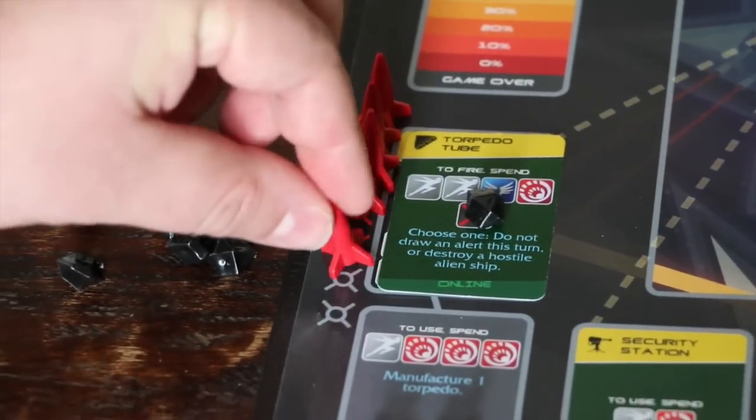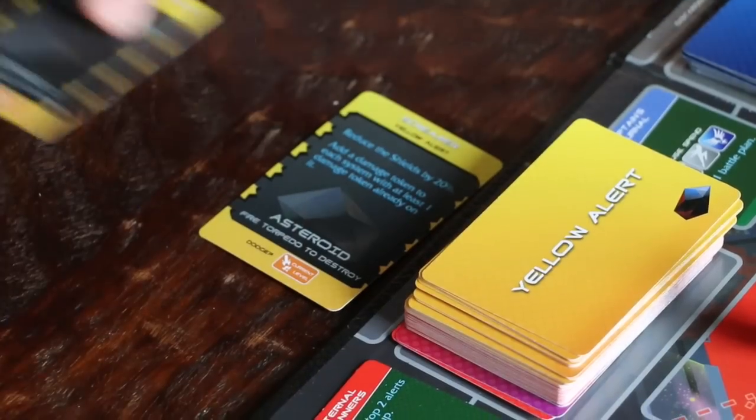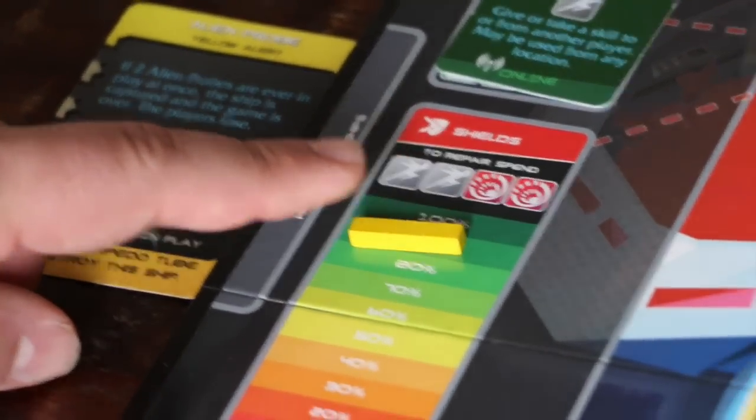First, we add that damage token, then we discard a torpedo, but luckily no one is in the armory to be injured, so we can just discard the card. Now it's time to draw our third card. This time, we reduce the shields by 10%, and the teleporter is going to go offline. Slide the status bar down by 10%, and flip over the teleporter system card. Now we can discard this alert.